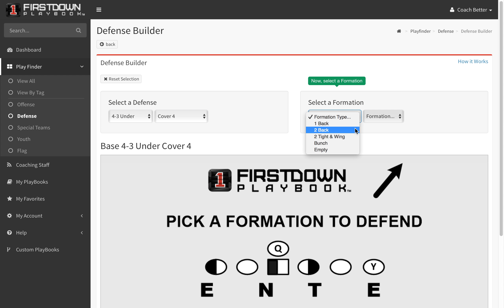Then you come in and choose a formation type. We've been adding to this all through the month of January and February, and today we add empty. There are a variety of empty formations — we'll go with the basic 3x2 open.